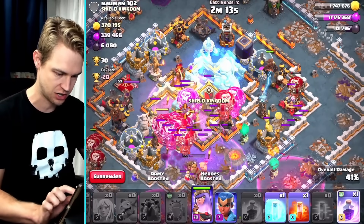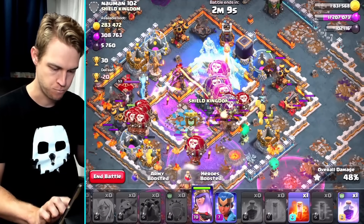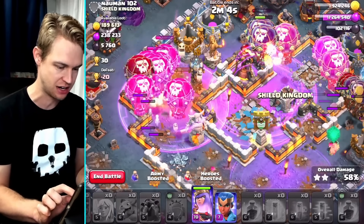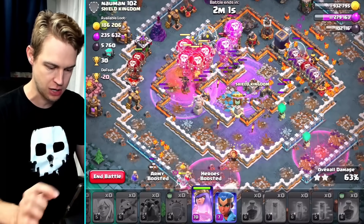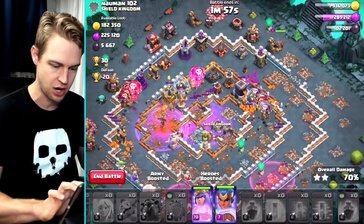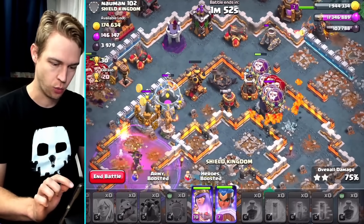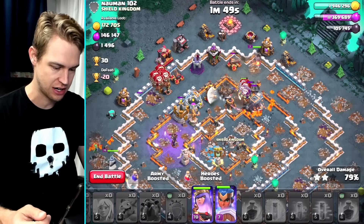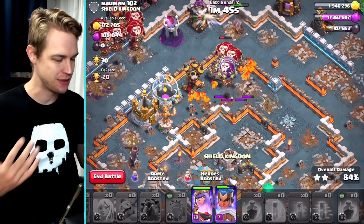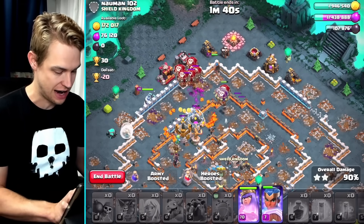I've got some freezes but I don't want the Scattershot ammunition to run out - that's fun to watch. I double-raged a spot - that wasn't the plan but it looks like it's working out. Let's poison the Queen and drop a rage spell over her too, hopefully to take her out. We got pretty much everything we wanted. Let's throw down the Royal Champion over here - I love that Champion's Champion skin. With her ability and all the balloons still up, I think we're gonna three-star this.